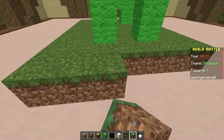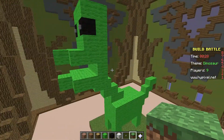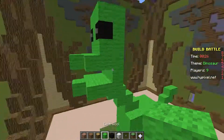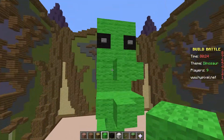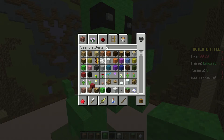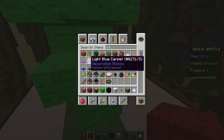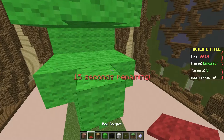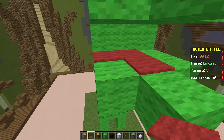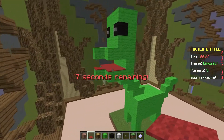I know I'm not the best builder in the world — some things I am better than others. Dinosaurs and animals, I'm not the best at. I'm really not good at making faces and heads, as you can see. Let me just get some red wool — actually no, let me get carpet, that would probably look better. But I need to be fast. So there we go — there is my dinosaur.